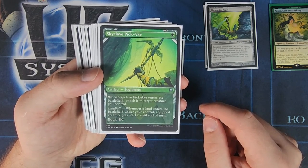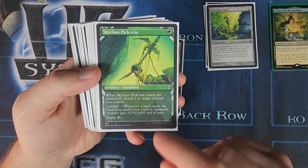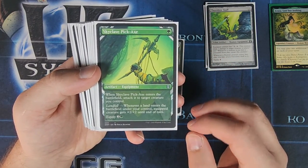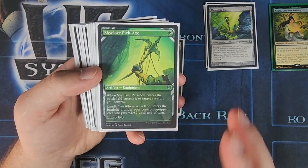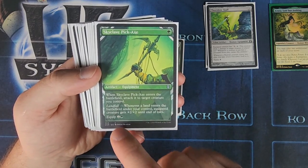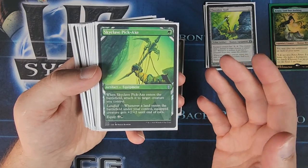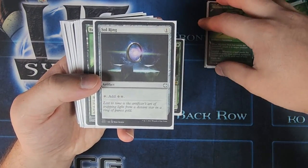Skyclave Pickaxe is one of my favorite Zendikar Rising equipments because when you play it and it enters the battlefield, it attaches to target creature you control, and a lot of the Zendikar Rising artifacts have that ability. It's pretty nice. However, the equip cost is a little on the high side for something with a one CMC, but equipping it to target creature is very nice, and it has a landfall effect.